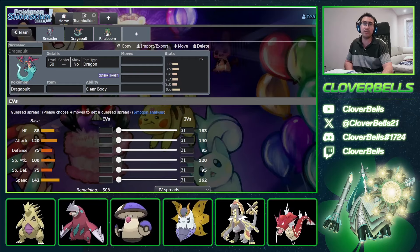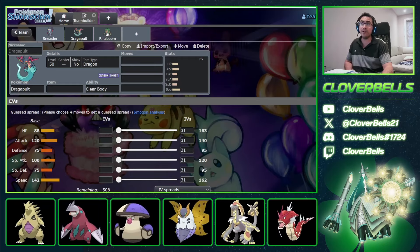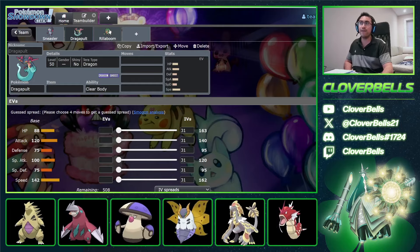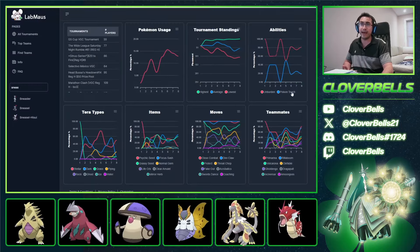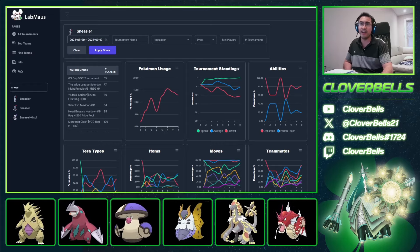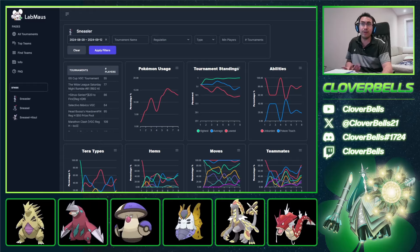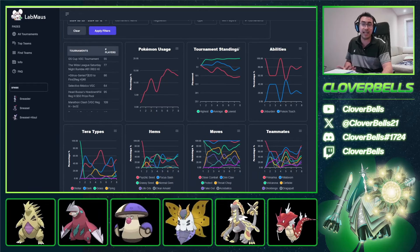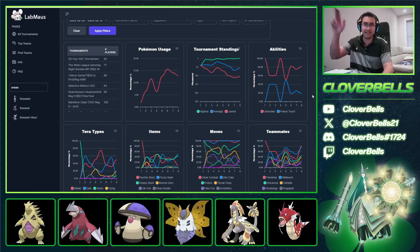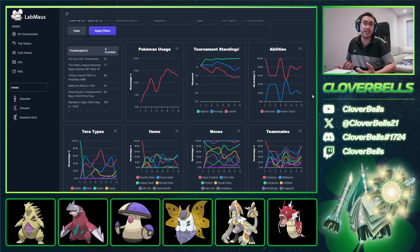And if you don't know what's in the meta, you can always refer to your VGC resources — for example, Lab Mouse. I've used this website every single day, which is why I'm able to pump out so many teams. We make our decisions based on the current meta data, so shout-outs to the guys at Lab Mouse for doing the hard work for us — videos like this are made possible by them.